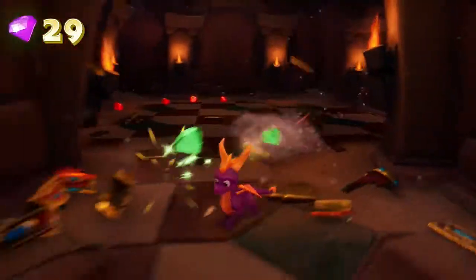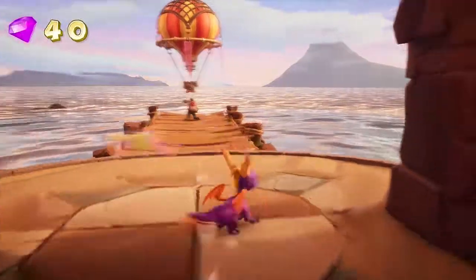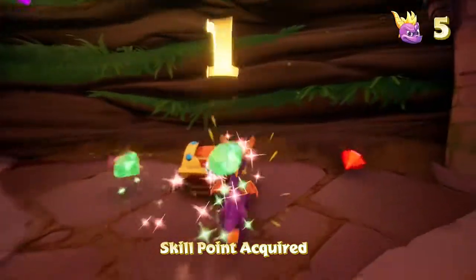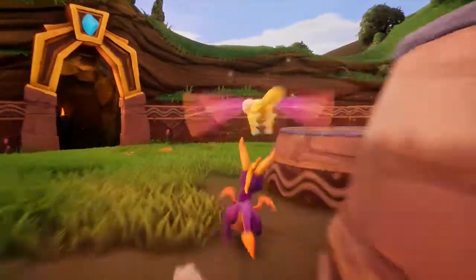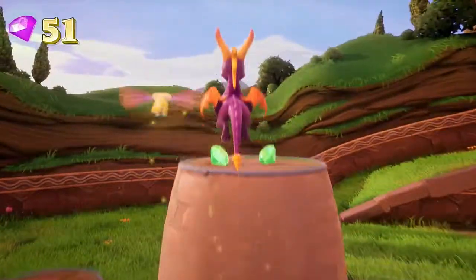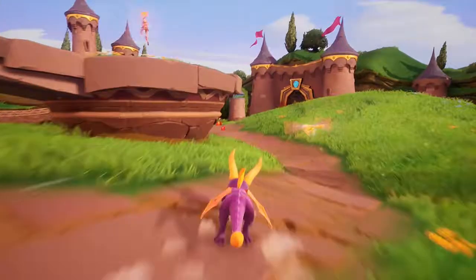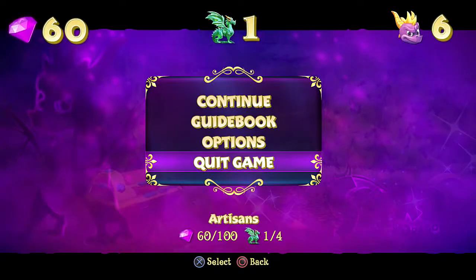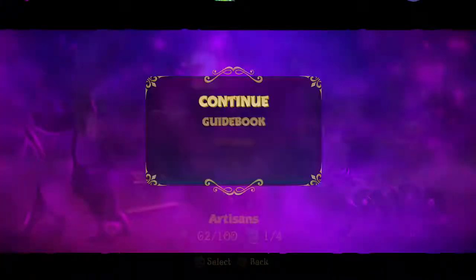There are of course some differences between the original and the remake — but not too many. The amount of treasure and dragons haven't changed, nor does the gameplay, except you now have the right analog stick to move the camera. In the original Spyro 1, you had to rely on L2 and R2 — L2 snaps the camera back and R2 is your flame attack — but you can also use Circle as your flame, which is what I'll be using.